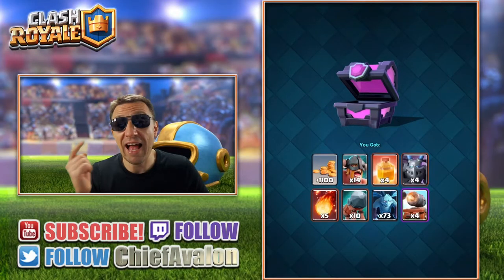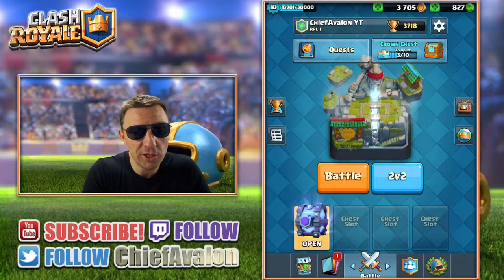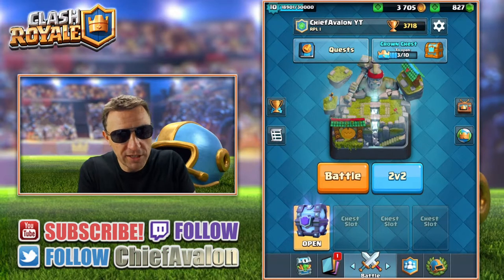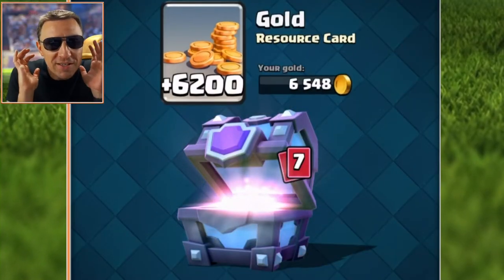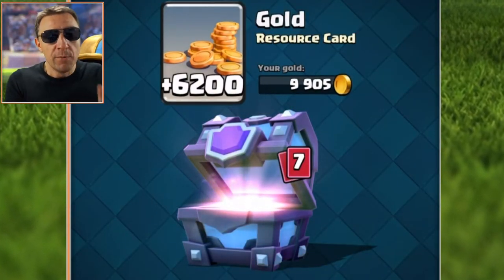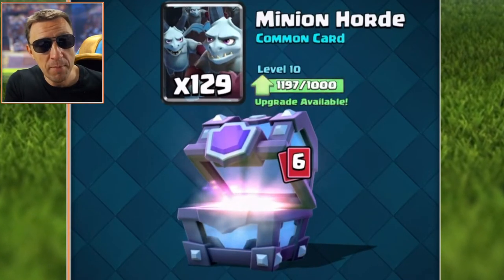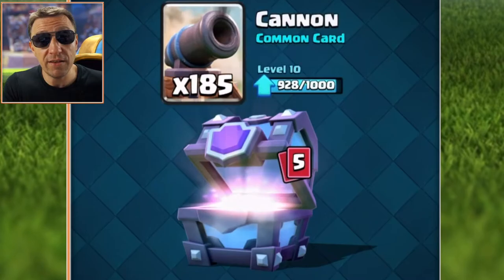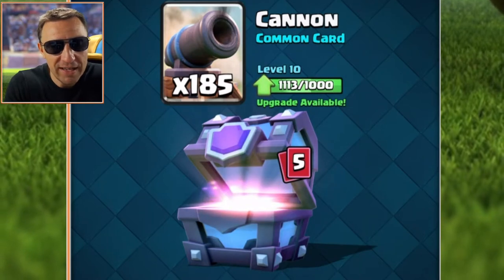Now the last one — we're going with that super magical chest. Let's open it, we're super hype! We get 6,200 gold, very cool. Next we get minion horde and cannons.